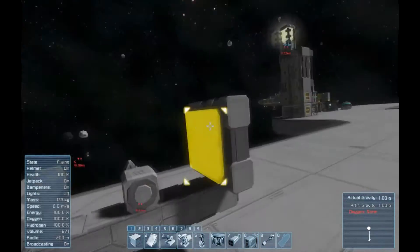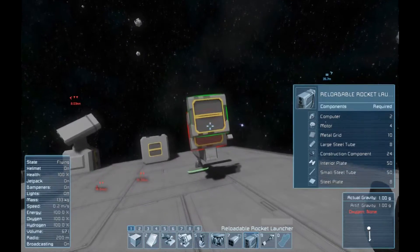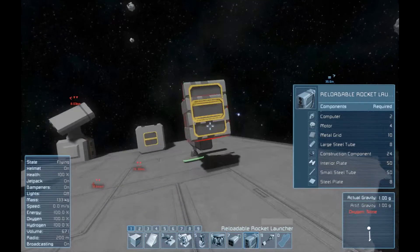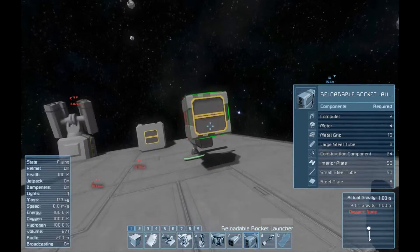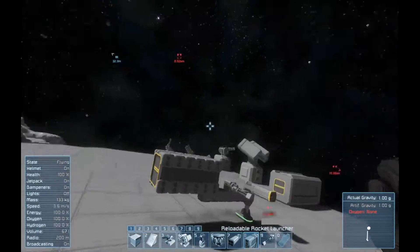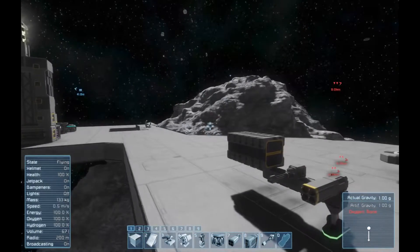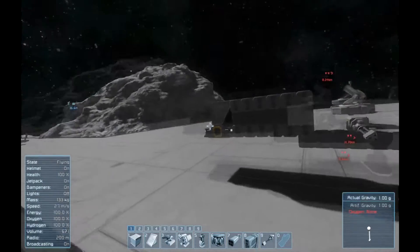The answer to that is the reloadable missile launcher, which also works on a small ship. You've got your big port and you can stack these in a line to get a pretty decent amount of firepower - you get all these rockets firing in the same direction.